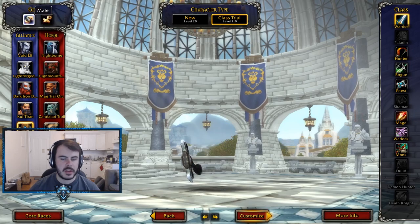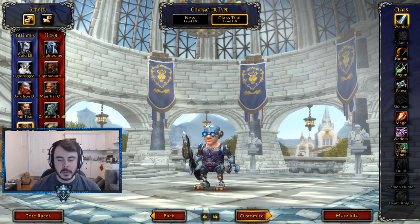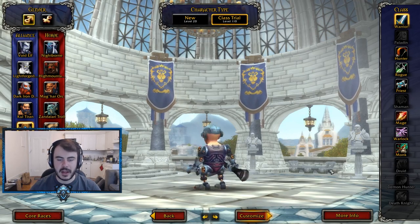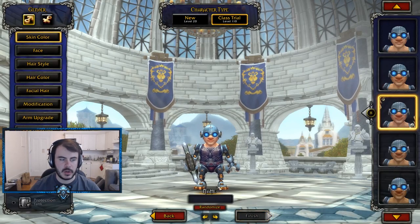But this is the Mecha Gnome, they're on the alliance, let's go ahead and check it out. Holy crap, he is so cyborg. There will be Terminator memes with this. So this is the Mecha Gnomes, they're on the alliance. He is so mechanized. Let's go ahead and just jump right into it.